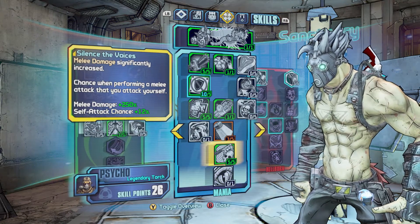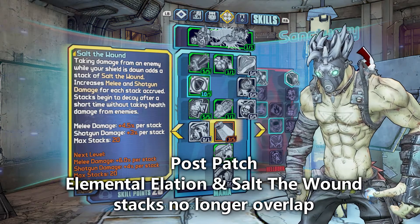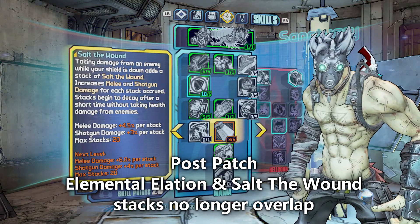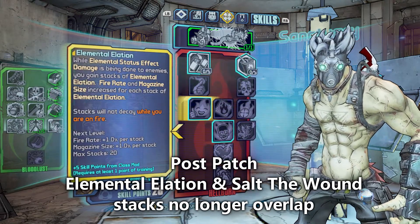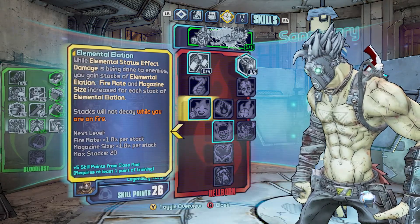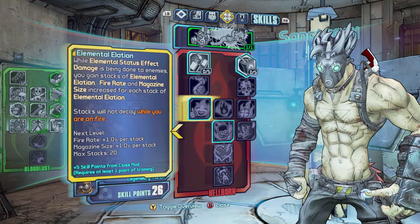The next change was actually between two skills that were overlapping. Salt the Wound — taking damage from an enemy while your shield is down adds a stack, increasing melee and shotgun damage per stack, with stacks decaying after a short time without taking health damage. This was not stacking correctly with Elemental Elation, which gives you a stack each time elemental status effect damage is dealt to enemies, increasing fire rate and magazine size per stack and not decaying while you're on fire. They went in and made it so the stacks no longer overlap and work correctly. Elemental Elation is really important for any hellborn build.